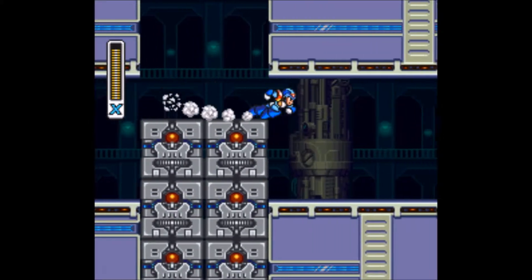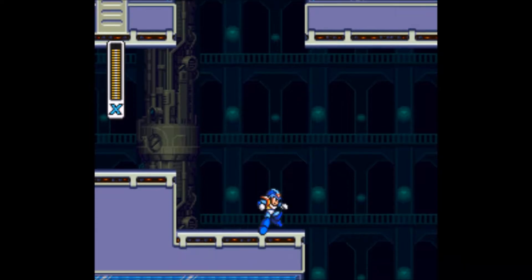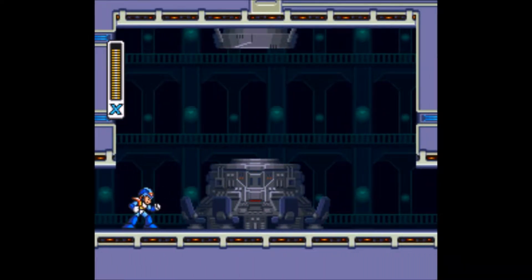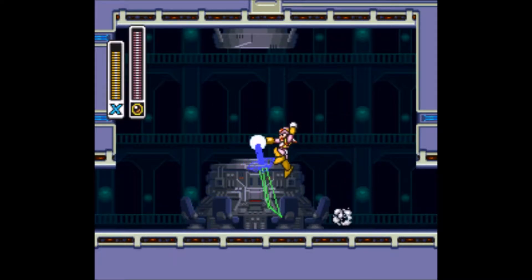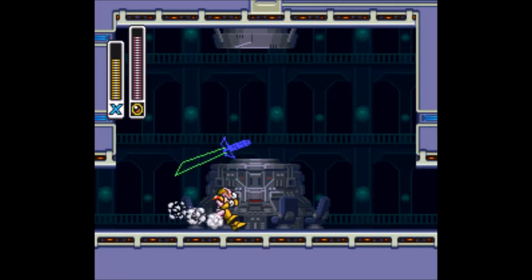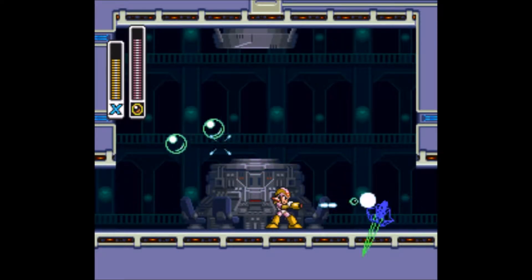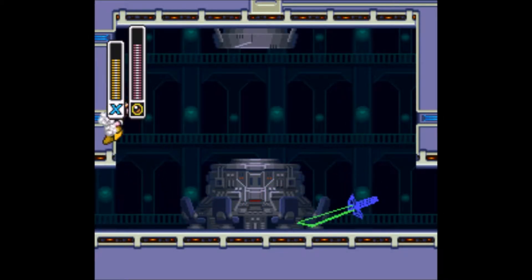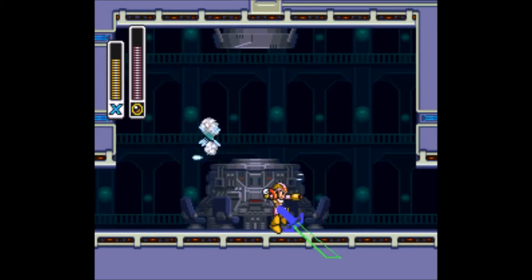These blocks will instant kill you if you get crushed in one, so don't get crushed by one. You can't kill the gray blocks, but you can destroy the purple blocks, so keep that in mind. This sub-boss — this holographic sword that utilizes the FX chip — is weak to the Bubble Splash, kind of like a certain final boss in Mega Man 2. So just use your Bubble Splash on it. Make sure you attack the handle, because if you attack the blade part of it, it will just block your shots.